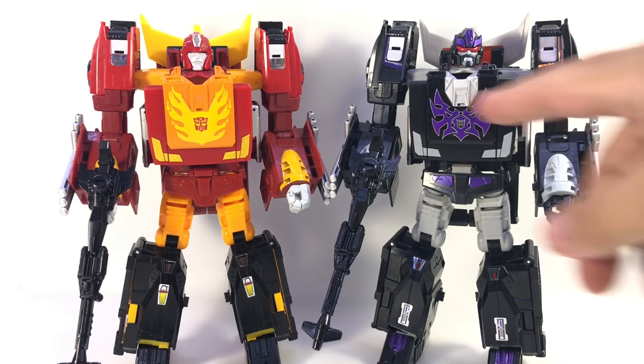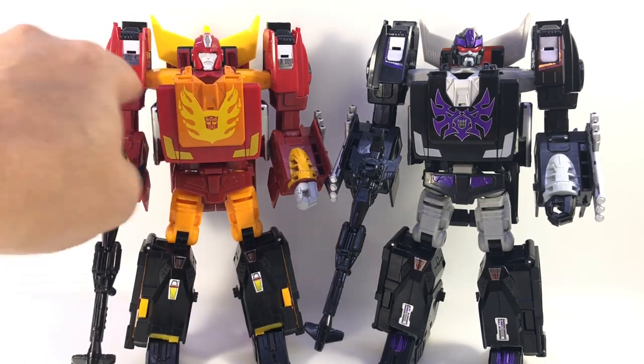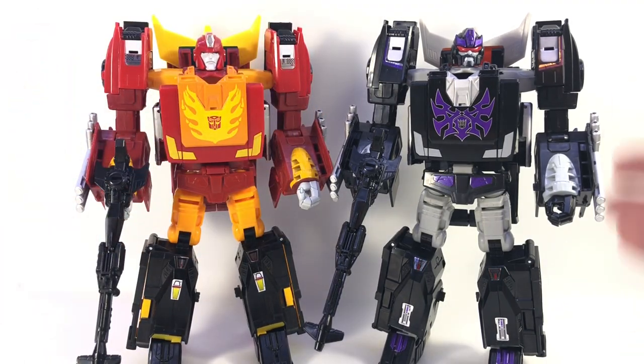The head sculpt and chest detail differentiate him enough from the original that he's really cool and worth having as a separate piece on your shelf. Here they are side by side — Rodimus is iconic with that orange and red bright flame color scheme, but this is different enough that they look cool together. Because of the unified color scheme on Unicronus there's not that slight color disconnect where the arms connect, which blends together better. It would have been nice if he'd had the Shattered Glass Autobot logo — they did the Masterpiece Prime in Shattered Glass colors and it would be neat to have the two together.